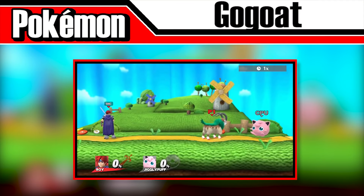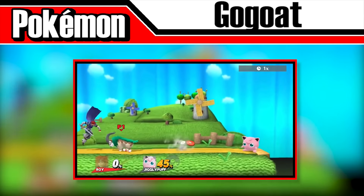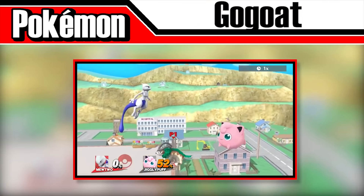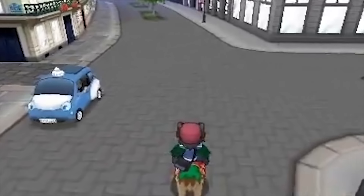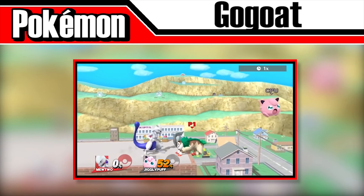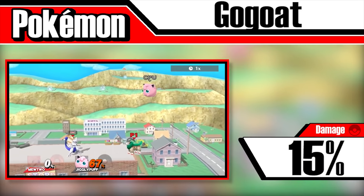The Mount Pokémon, Gogoat, is well deserving of its name. Introduced in Smash 4, Gogoat will charge back and forth across the stage, plowing through any opponents in its way using the move Take Down. What sets this Pokémon apart is that you or any of your opponents can actually ride Gogoat around the stage — a tribute to Pokémon X and Y, where there were several spots where you could ride certain Pokémon, one of these being Gogoat. This feature transforms it into a rolling crate, but it can get stunned if it runs into a wall. Gogoat will deal 15% per hit to anyone it runs into.